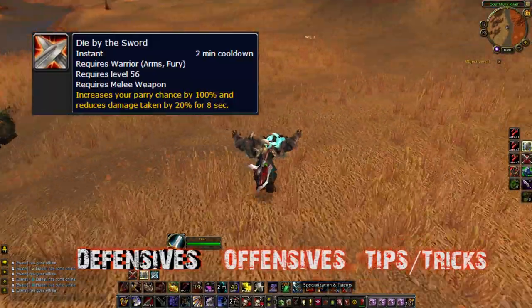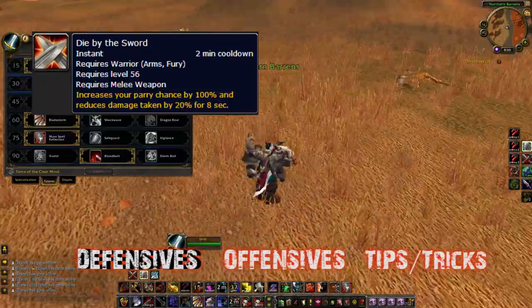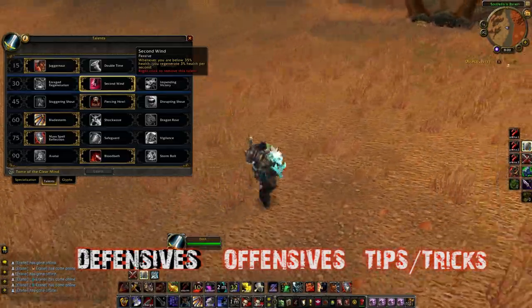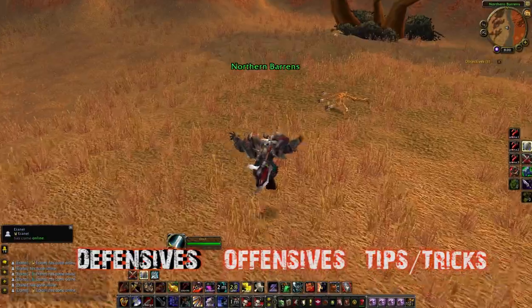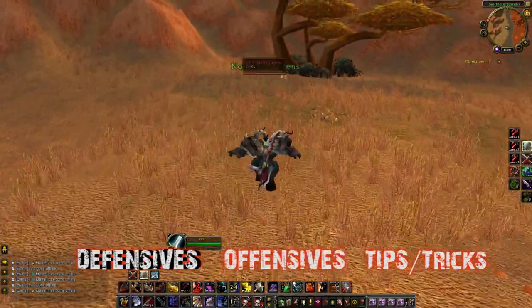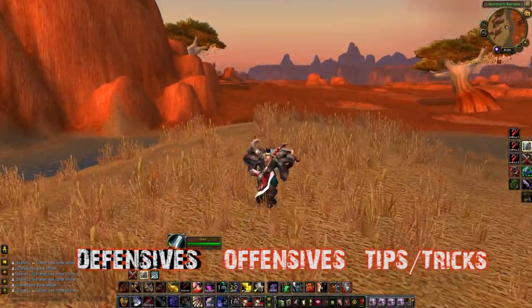I also want to quickly mention Second Wind — it increases his health regeneration by 3% every second when he's under 35% total health. Just know that warriors are very hard to kill at lower health and you're probably going to have to burst them through that. But the big thing I want to talk about next is stances.